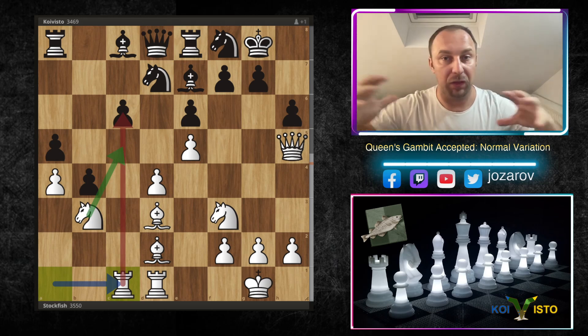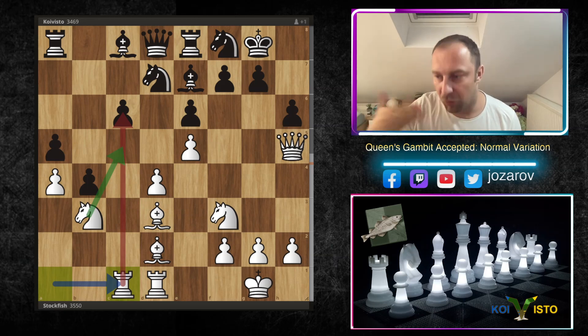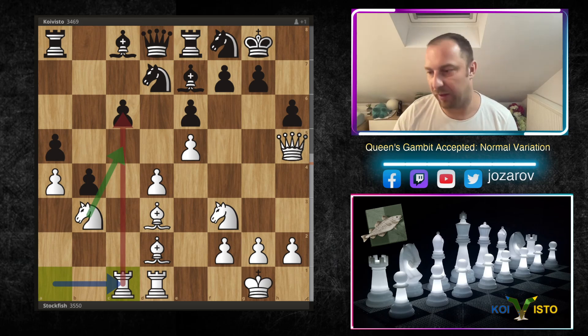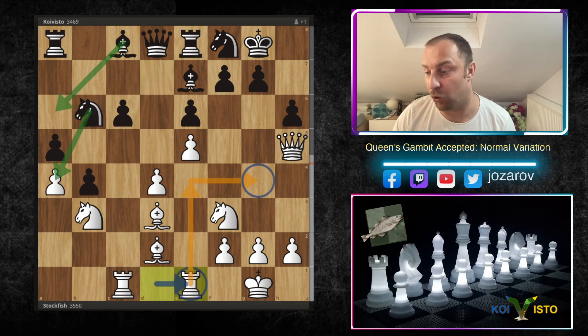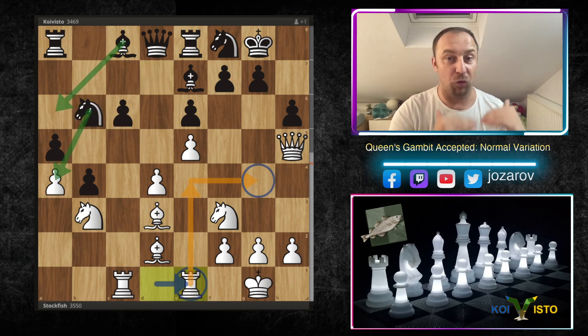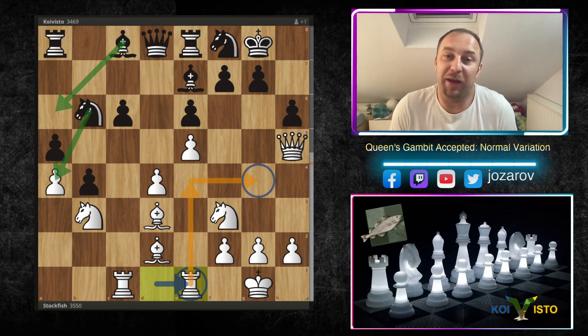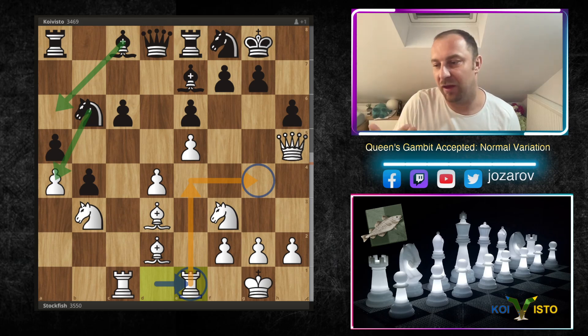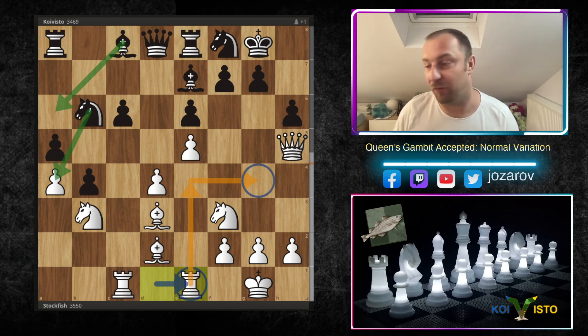So far Stockfish has played with every minor piece, every rook, the queen is activated, and the king is secure — perfect strategic play, continuing pressure against the weak pawn on c6. After Nb6 by Coivisto, Re1 is a good move by Stockfish. Then Re4 and Rg4 is the threat — getting the rook more active. The rook lift is a thematic move by Stockfish; when that rook comes into the game, something special is going to happen.